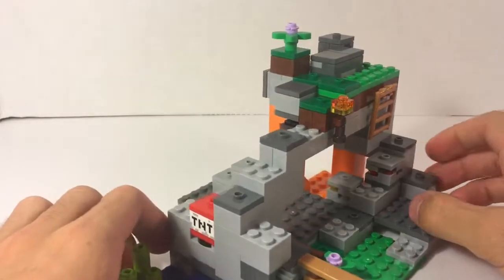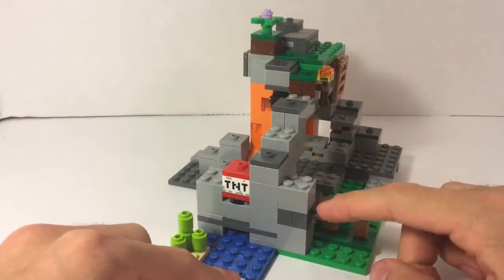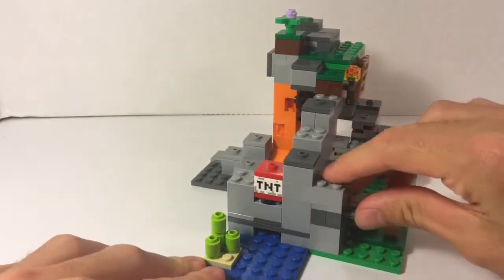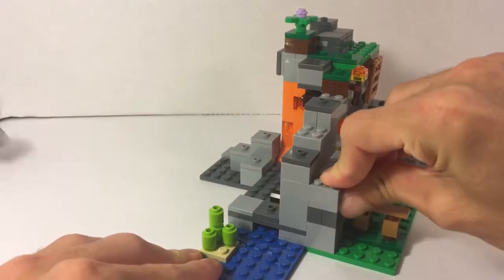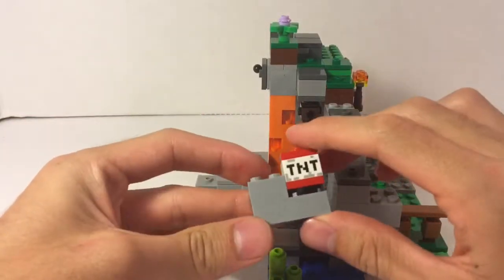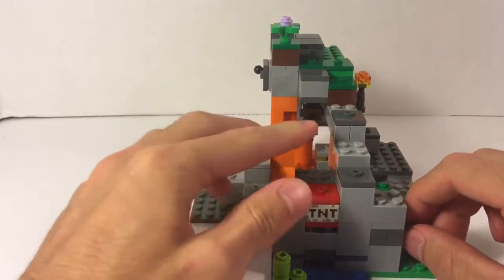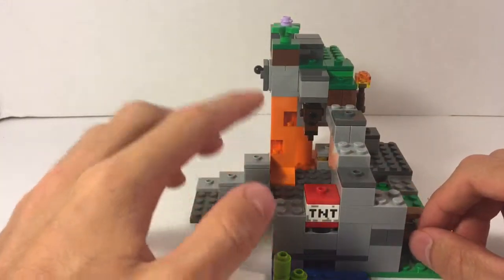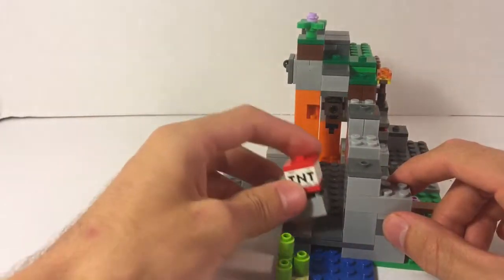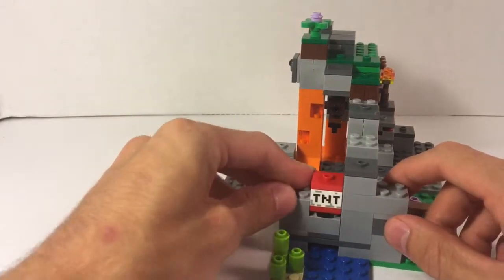Something else that's very interesting about this build is right here. You can see there's a little push lever and TNT. As you might be guessing, it explodes if you just push on it — the TNT blasts off with a large chunk of rock. This is a bit lucky for me, because when I first built this and tried it out a few times, it didn't work that well. But I think over time it just weakens the grip on this stud, so it allows it to fly off quite easily.